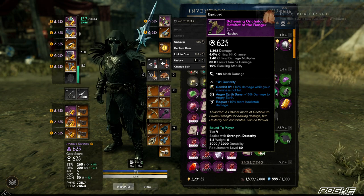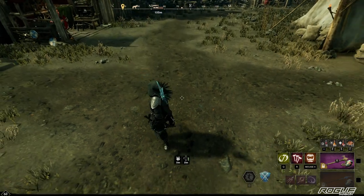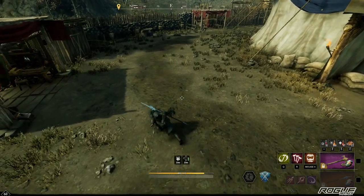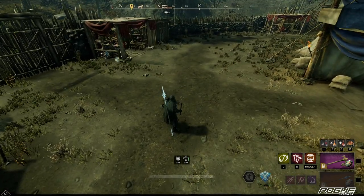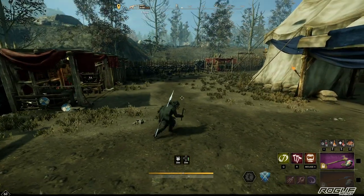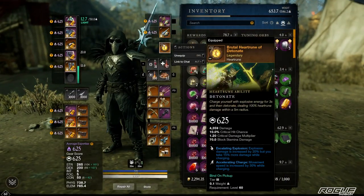I like to do my rotation with three light attacks, dodge, then three light attacks again, then dodge. I use that in PvP as well — I've just gotten used to it. That random iframe from rolling might avoid some important enemy abilities, which is a bonus. For Heart Rune there's really only one choice: Brutal Detonate, for the highest DPS, highest burst and damage.